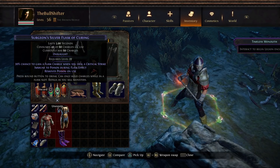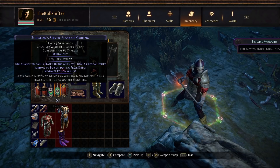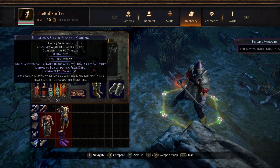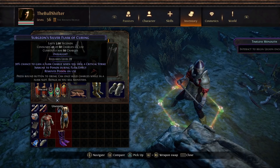I'm also going to be using a silver flask, which will give me onslaught. Onslaught is going to increase our movement speed as well as our attack speed. Attack speed is also useful for anyone using physical attacks as opposed to spells, because you're going to get more attacks in and therefore do more damage.